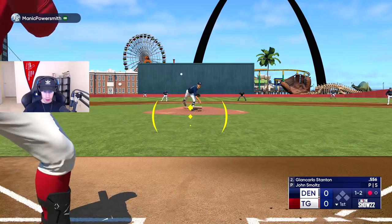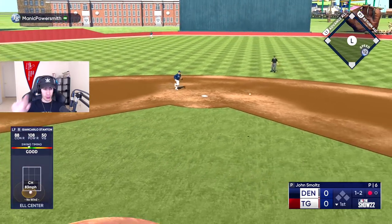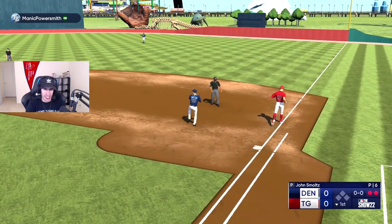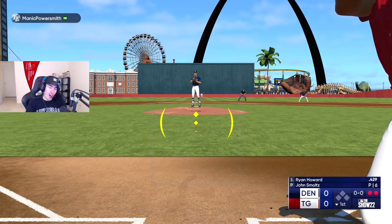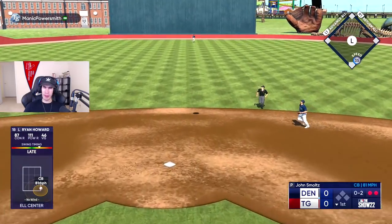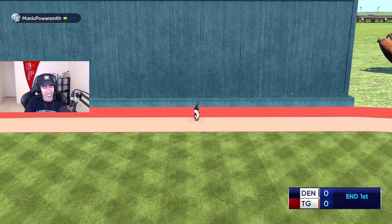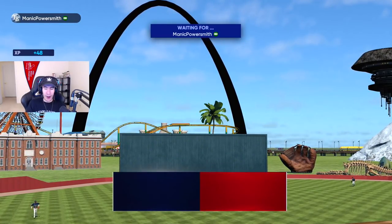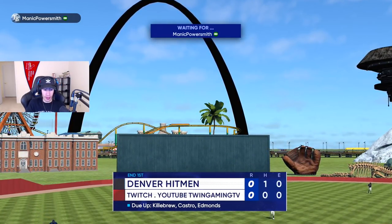Stanton hit it hard. The first ground out was 106 miles an hour. I want to see this one — I feel like Stanton probably hit it a little bit harder, but they're both 106 miles an hour. That's better. That might be gone even with late timing. This ballpark is something special, man. It's literally warning track power — I was late on it. After 1-0-0, I still have a perfect game being thrown against me.